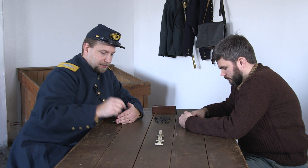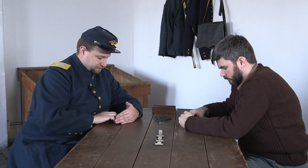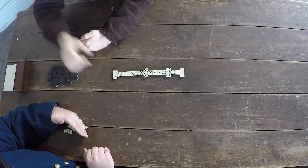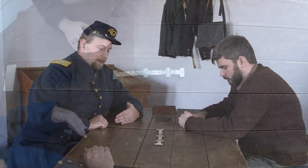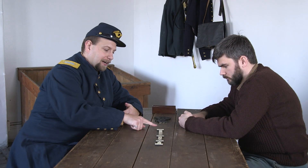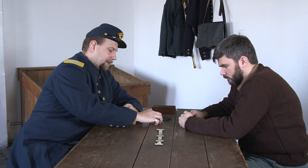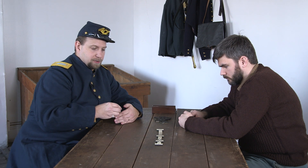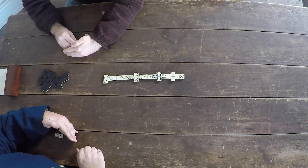It looks like we both had pretty good hands because neither of us has had to draw yet. I have a blank, so now he has to have a blank or a deuce in order to play. He had something. Now I've reached the point where I don't have a deuce and I don't have a blank, so I'm blocked — I can't play, therefore I have to draw out of the pile. I have to keep drawing until I can play. I got lucky and drew one that I can play, so I'll lay that down and it goes back to Chad.